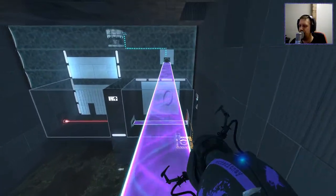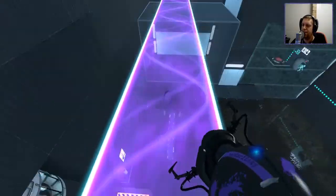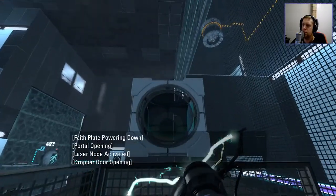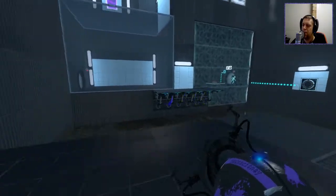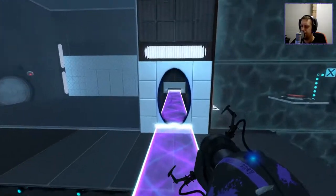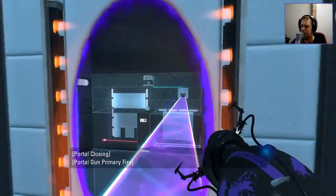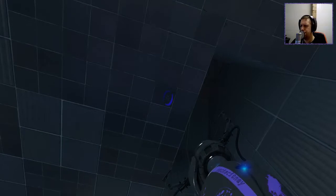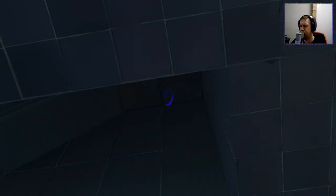Now I remember it was like came over here or something. So we need a laser in there. Okay, well we can do that, right? So that gives us a cube, that gives us a laser. So next up I think we went like back across here. Interesting. Very interesting.